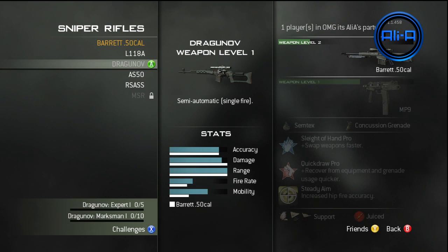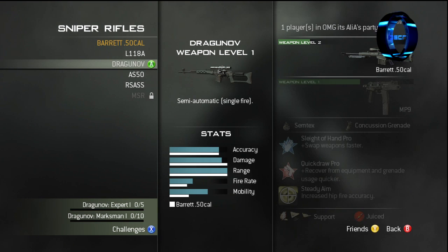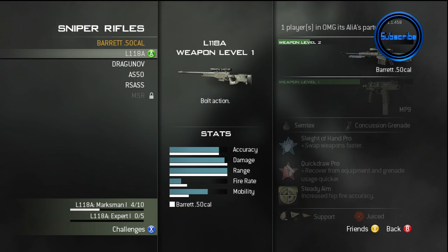All of the Sniper Rifles are very, very good. Once you get Kick on them, it does barely any recoil once you've shot someone. I think Sniper Rifles, once people get into them, are going to be really deadly and a lot of people are going to be using them.